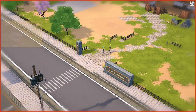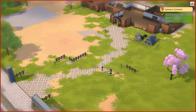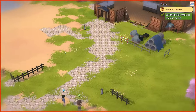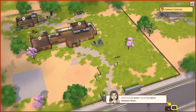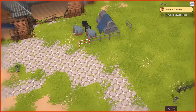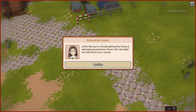Try moving the camera to patrol the school — use the right mouse button. Pretty straightforward. Now scroll with the middle mouse. Easy. Click here to go up a level, hold down. Looks like you're already getting the hang of adjusting perspectives. Great, let's see what we must do to run a school.